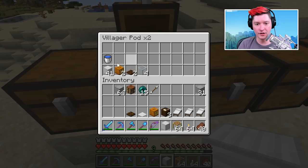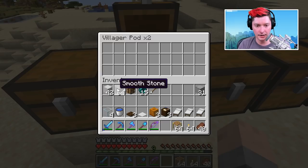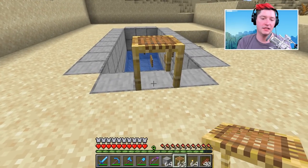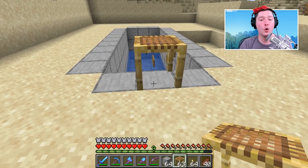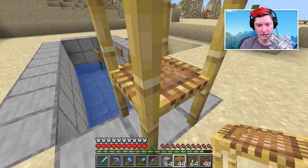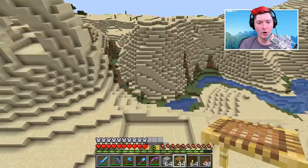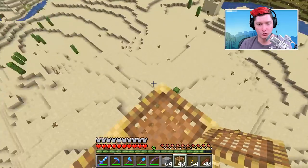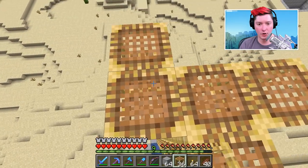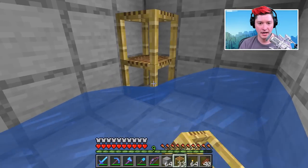Now we're moving on to building our villager pods, starting with where the villagers will go, then building a roof on top. These iron blocks can be any building block. First, place scaffolding on the edge of the killing floor and go up 20 blocks. At the top, put down four blocks in that direction, then out one on either side and one extra - so you'll have a Y-shape tower up in the air.